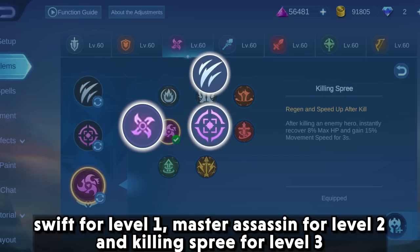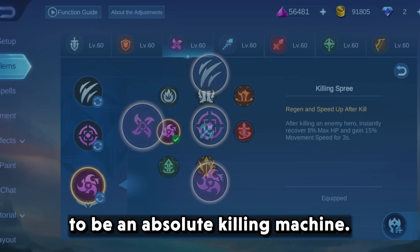Alternatively, use swift at level 1, master assassin at level 2, and killing spree as the core talent to be an absolute killing machine.